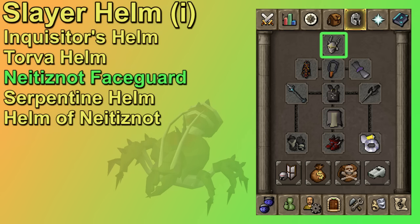In your head slot you have a lot of choices. If you're on a Calphite slayer task then you should be wearing the slayer helm, preferably imbued. Off task, the Inquisitor's helm is best in slot because the Calphite Queen is weak to crush and that helm gives a crush bonus. Torva would be the next best option even though it's more expensive than Inquisitor's. The Neitiznot Faceguard is also a very good helm and not nearly as expensive. The serpentine helm is nice because you don't get poisoned while wearing it, so you don't have to bring an anti-poison. The lowest I would go is the helm of Neitiznot, which costs like 55k.